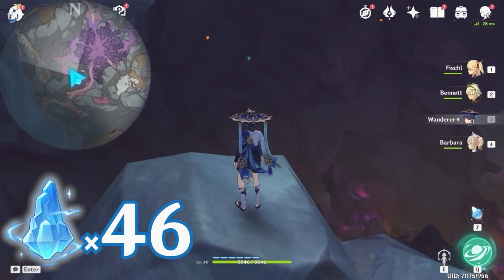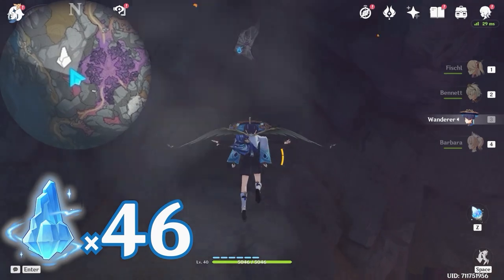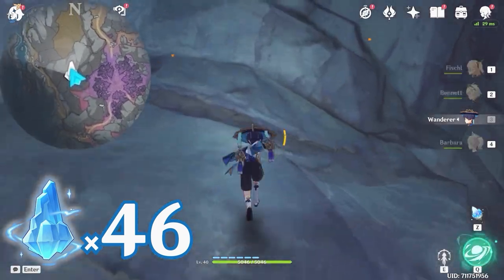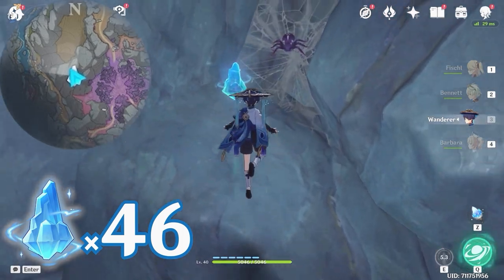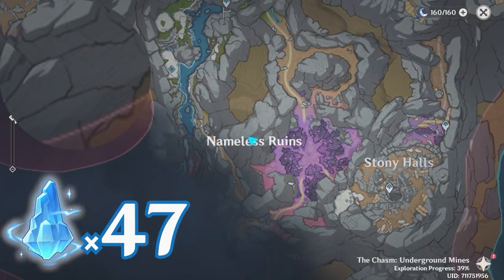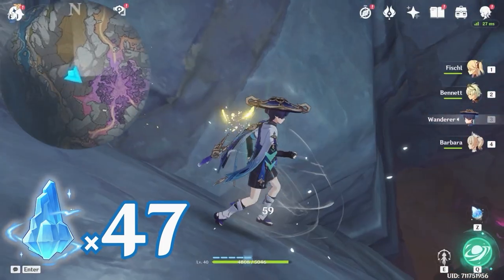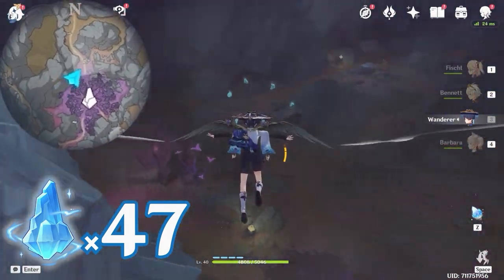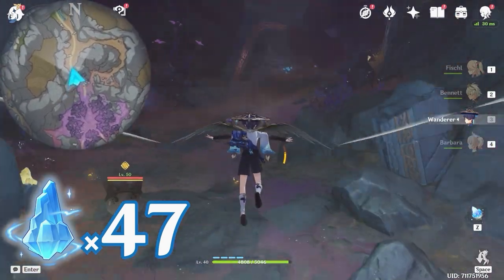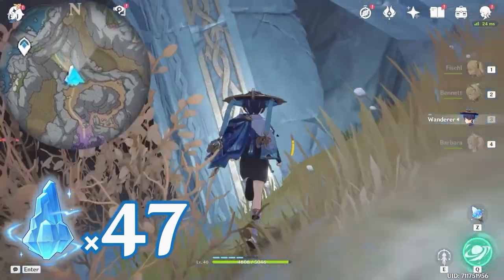From here, let's head towards northwest, upper left on the minimap. You can see this one up there. After that, let's go to this location. Glide along these rocks. You will see this one floating on top of this pillar.